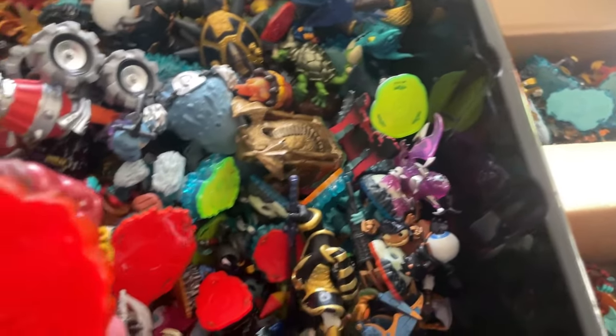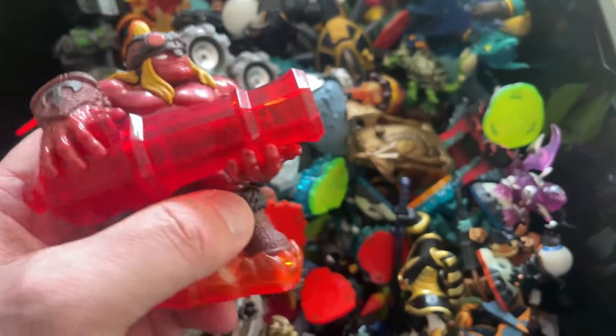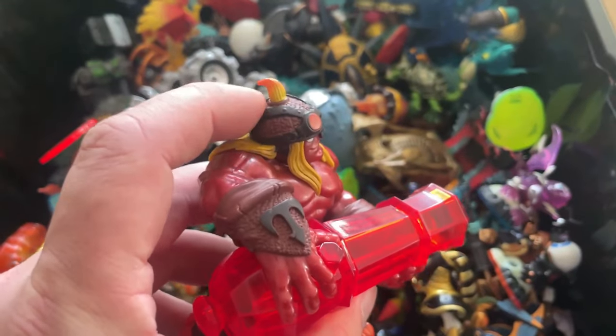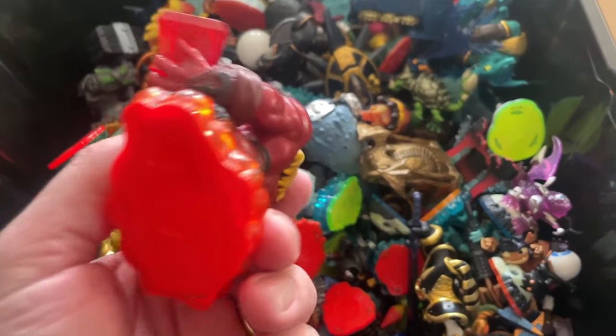What we're looking at is the base colour. The base is red, so that means it's a Trap Team. I'll give it a quick glance over — you've got to be careful of his little head there. That's pretty much the only breakable part of this gentleman. So I'll slowly put him in Shane's box.